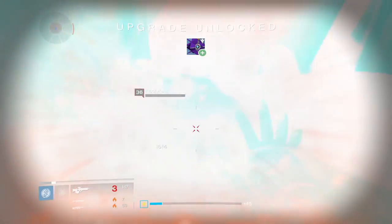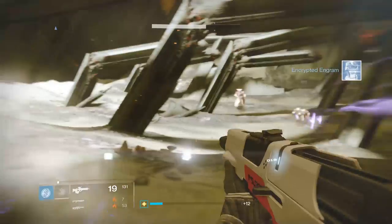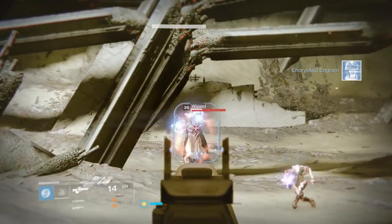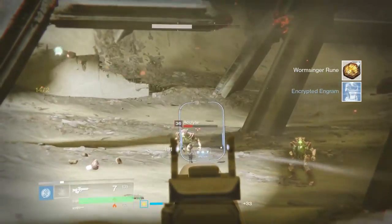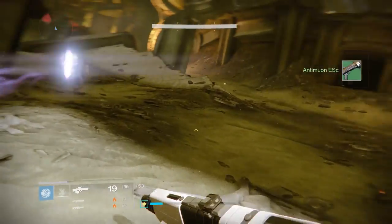First of all, what you're going to want to do is just run around the Dreadnought and kill Hive. You're going to acquire what are known as runes. Now, some of these are going to be simply runes that you can throw into things such as the Court of Oryx, but there are some specific types of runes that can actually help you.